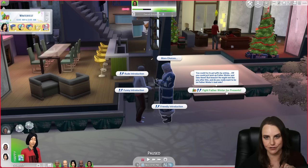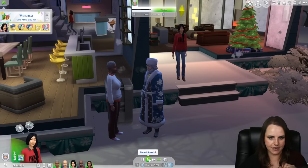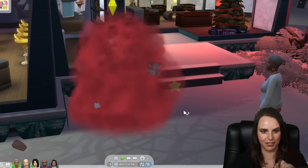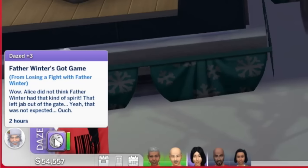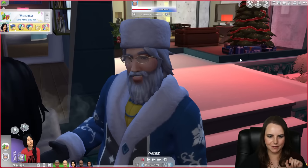Your Sim can also fight Father Winter for presents - you could try to get gifts by asking, or you could just beat up Father Winter and take them. But beware: he might not like you after this, and do you really want to be on Father Winter's bad side? I just want to see somebody fight Father Winter. Alice Spencer Kim is going to go fight Father Winter. Oh no! Is she going to win? Father Winter's got game - he got a moodlet from losing a fight with Father Winter. Alice did not think Father Winter had that kind of spirit. That left jab out of the gate was not expected. He's looking mighty smooth after that fight.